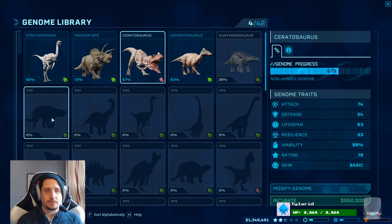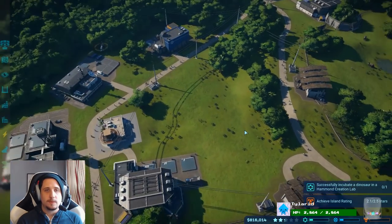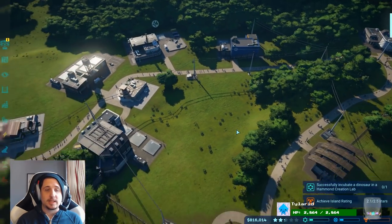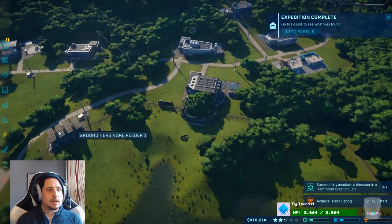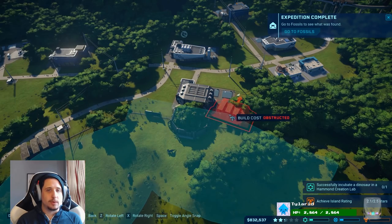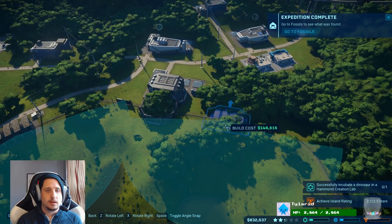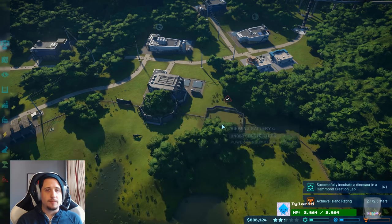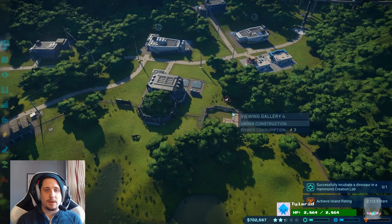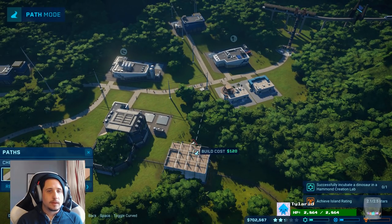Well, we'll just go ahead and incubate a second one. I need to make a second research center if I want to get the viewing decks. So instead, for now, we'll just make another viewing gallery somewhere. Right there is perfect, I think. That's great. That's a good zone. And then that's nice, because it'll draw people this way, which is right next to these guys.